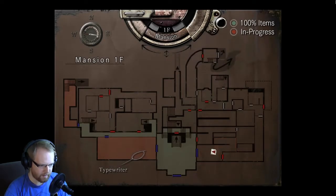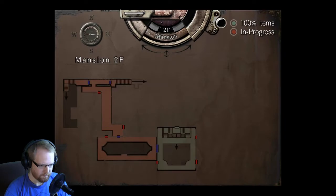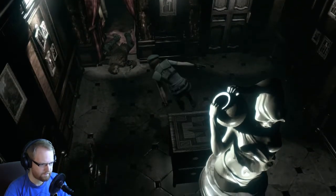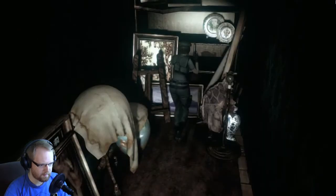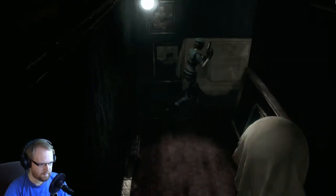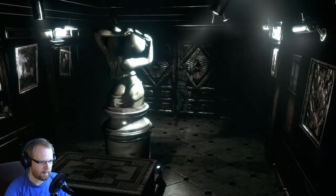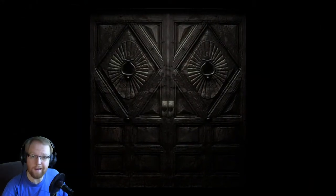Alright, so now we got ourselves a mansion map. So we've been all the way to the third floor. 100% items in progress. Was there anything else in here? I don't think so, pretty sure that's it. Various art supplies. So now that I got the map, I've got an idea of where I can go and where I can't, because it'll show me where things are locked and where things are okay.